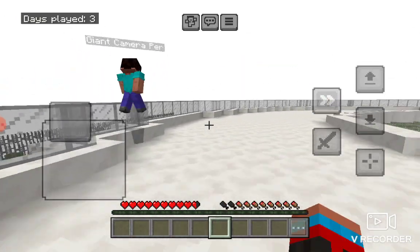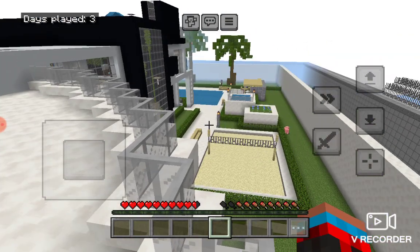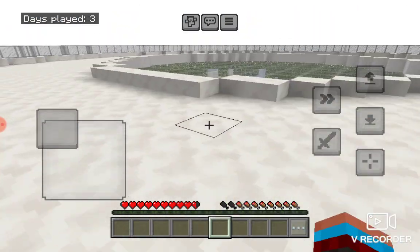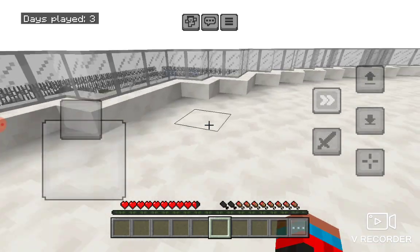We have a huge view of the whole entire mansion. If you look over here you can see the volleyball court, and over there you can see the hot tub, the bar, and the pool. Then you can look at the fountain.